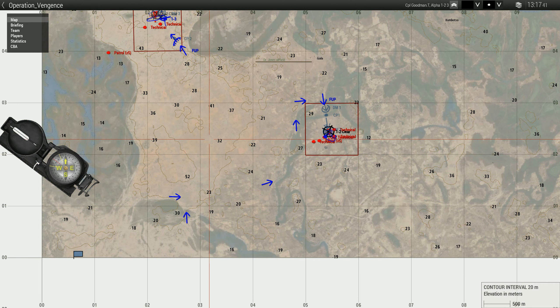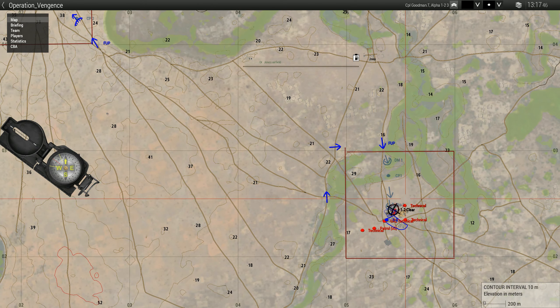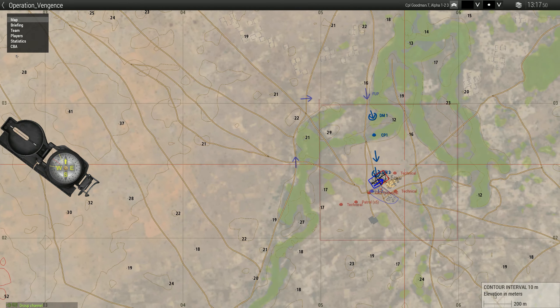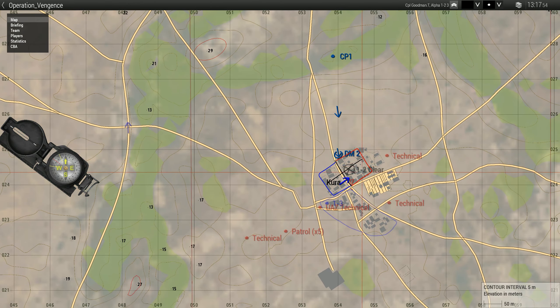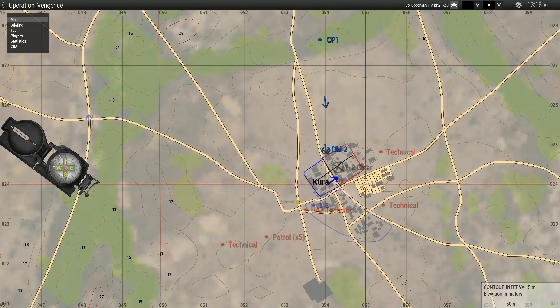From there we'll be forming up with 1-3 and moving on to Dismount 1 for 1-2. From here we'll scope out the town from CP1 and basically see what we're dealing with. We've already been provided intel from Solz — you can see targets marked on the map. There's a bunch of technicals and patrols hanging out.